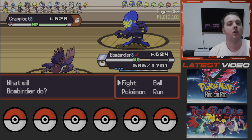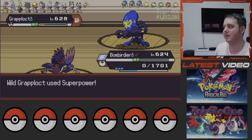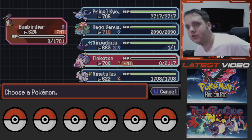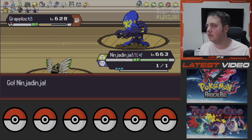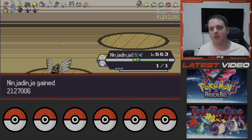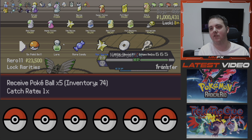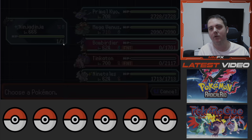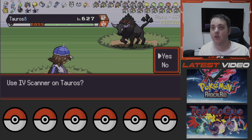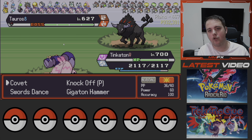We're back — sorry about that, I was on a phone call. You'll see a little cut in the video but for me it was about half an hour, so I apologize for that. We do have Wonder Guard, which helps on Ninjask — or whatever you want to call this thing. It's basically a Ninjask and Shedinja together, which isn't too bad of a Pokemon honestly. It still has Wonder Guard because we did our Shedinja last. We don't actually have this Tauros.